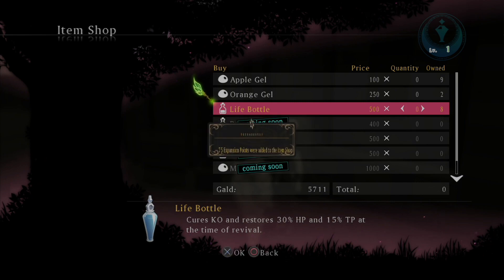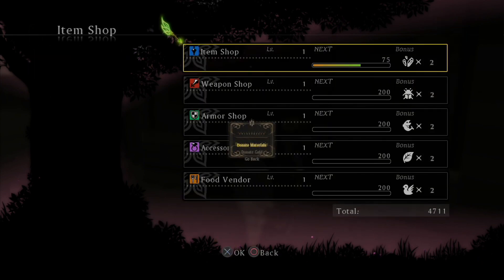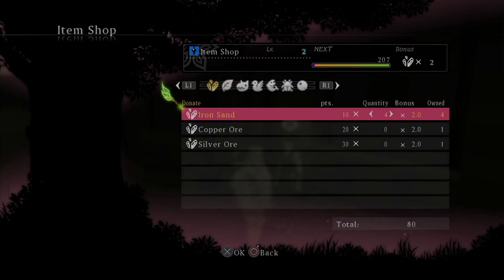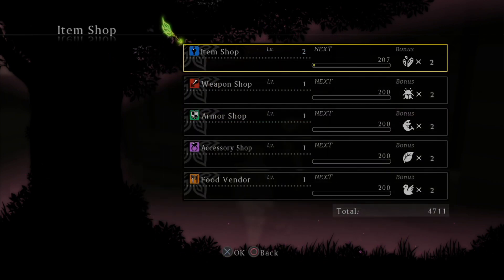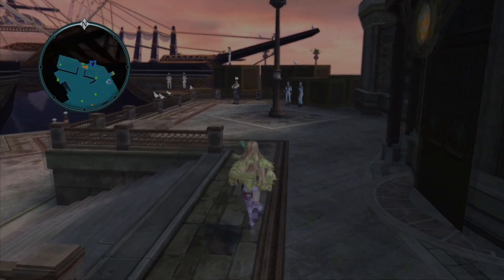You're gonna go ahead and buy us three more life bottles and a couple of orange gels in case things go south. Do I have any minerals? I do. Let's get this bad boy to level two. There are times I don't remember what causes it or when it can happen, but there are times the bonus will be times three instead of times two. So I don't want to use too many of our materials right now because it's better to wait for those moments.